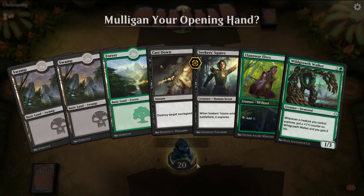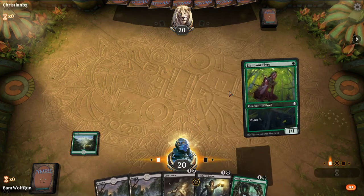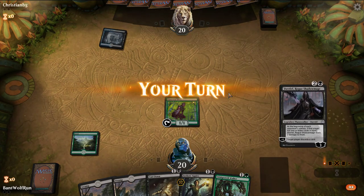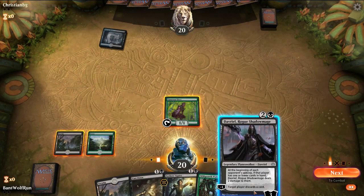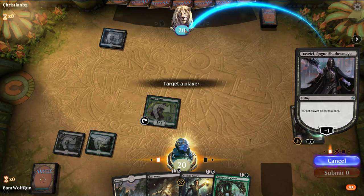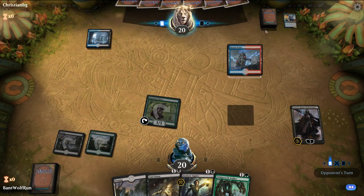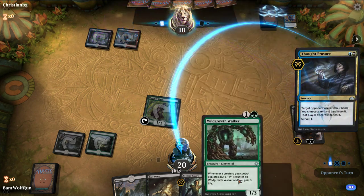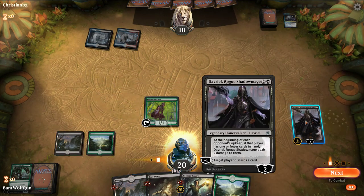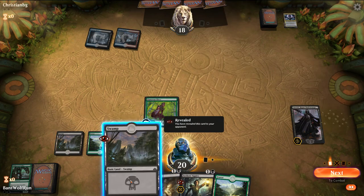So here we'll play first. This gives us the most flexibility. This way we can play both Wild Growth Walker and Seeker's Squire in the same turn. So Hostage Taker — we'll see what they take here. They get rid of the Wild Growth Walker. I'll give them the least amount of information at first. Nicol Bolas — I wonder if this is the same opponent. We probably should have waited to see if we drew the land. We could have played that tapped.